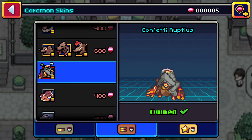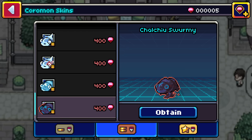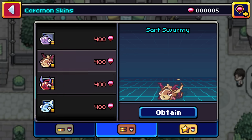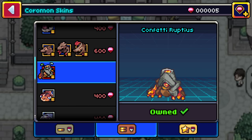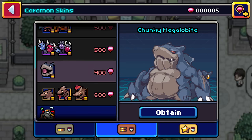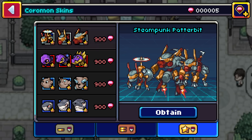Moving over, these are some of the more mid-tier ones. There's a lot of Swarmy ones which I think are dope. I kind of wonder — I'd have to double check — if you could use a Humby but make it look like a Swarmy. There's some skins for Swarmy, one that came for free, and you've also got the above-ground versions of Mothal, Chunky, Megalobite, and some others.